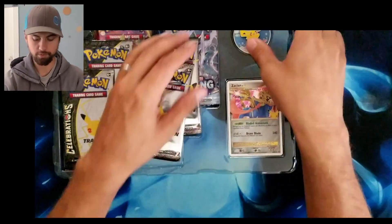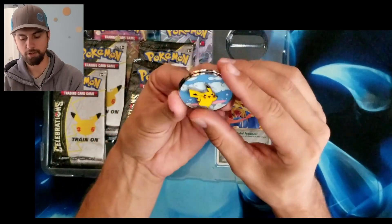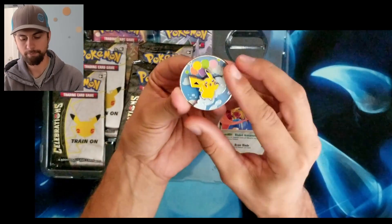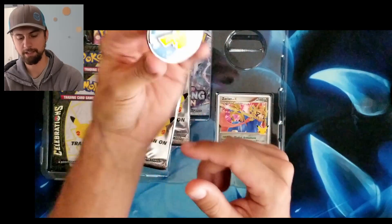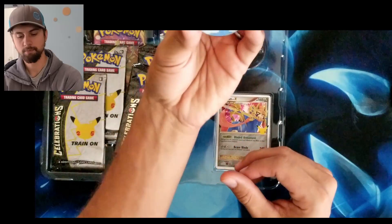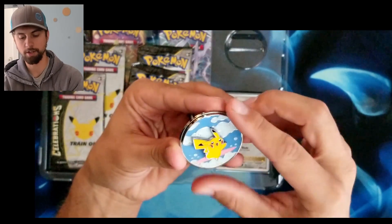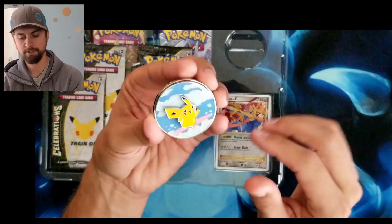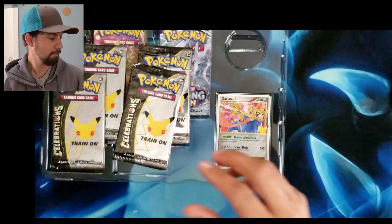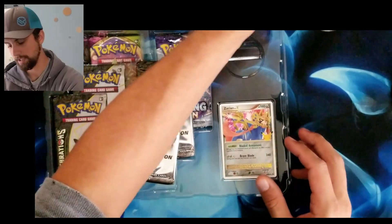You also get this cool Pikachu pin that's got little surfy Pikachu — and there he goes, now he's flying Pikachu — and it's got a little magnet to help hold it. That's really cool. My daughter took our other one that we did get of this, so now I've got one, and we're going to have to find another Zacian box for my son, because he really likes it too.